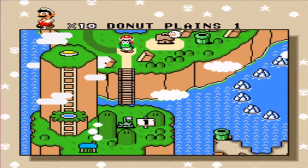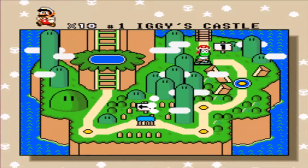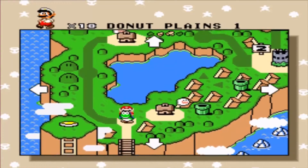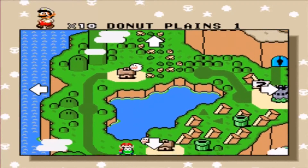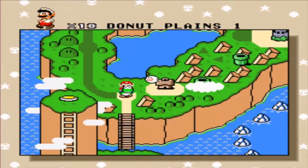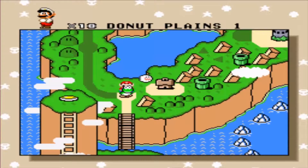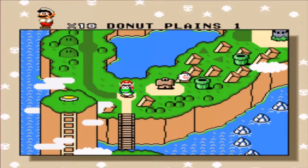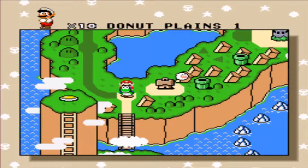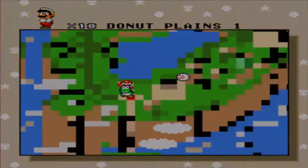Donut Plains is a much, much bigger area than Yoshi's Island. As you can see, we kind of have to zoom in to Yoshi's Island whenever you go into that area. But when you're in Donut Plains, it's kind of this whole general area right here — it's much bigger to where you can zoom out and stuff. This video might be a bit longer, but I'm gonna try to compress as many stages into one video as possible, showing off all the hidden exits.